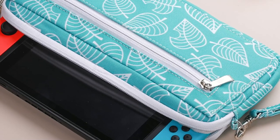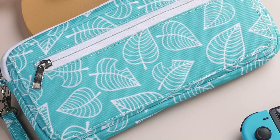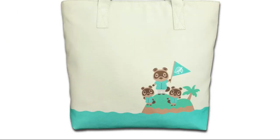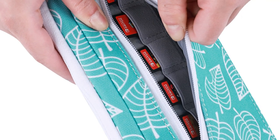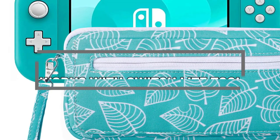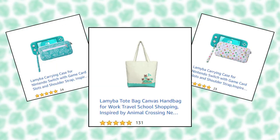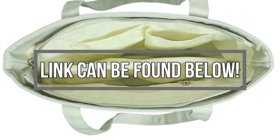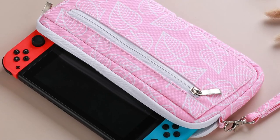A quick shout out to the sponsor of this video, Bravo Studio, and their Animal Crossing Nintendo Switch accessories. They have a ton of great Animal Crossing themed products including carrying cases and tote bags, all made with high quality materials. The carrying case they sent me has great quality and functionality, and it's by far the best Animal Crossing Switch accessory for the money with tons of five-star reviews. Click the link below for an automatic 10% discount on Amazon — but hurry, it's only valid for the next month.